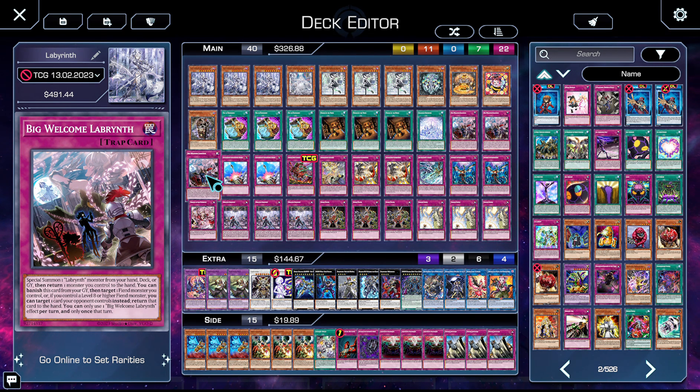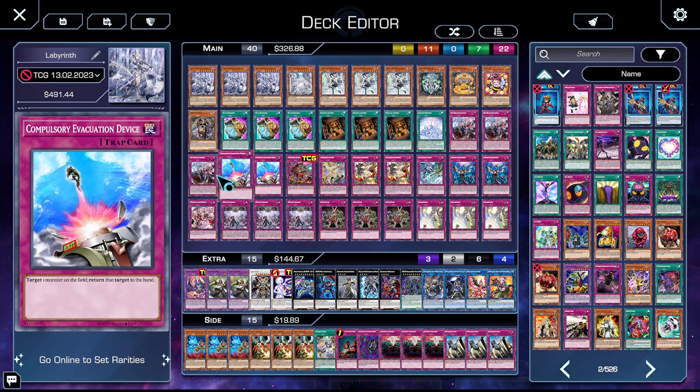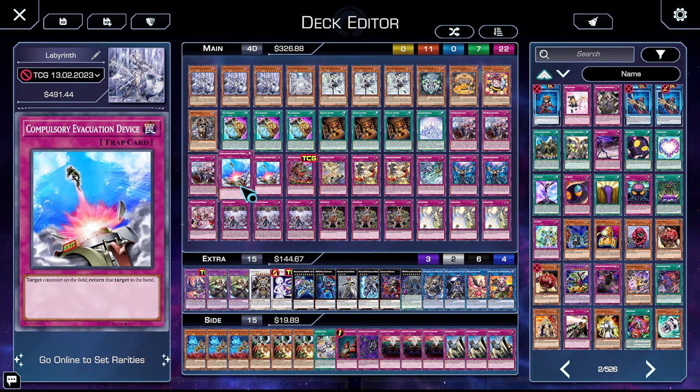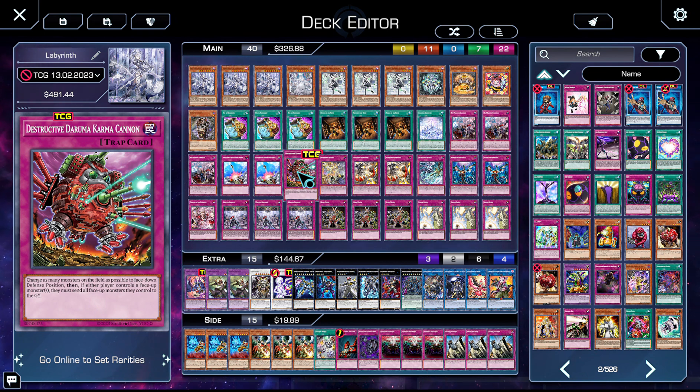Big Welcome can summon furniture and immediately bounce them to hand, or summon Lady, bounce her to hand — it does everything. Its graveyard effect is crazy too. The only weakness is it can be Belled, but who cares. Two copies of Compulse — Compulsory Evacuation Device — a really powerful removal card. You can use it on your own monsters when needed. It's a non-once-per-turn trap that allows you to do just about everything, and it's a staple in Lab.